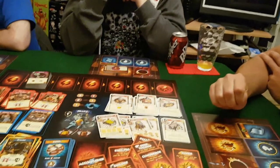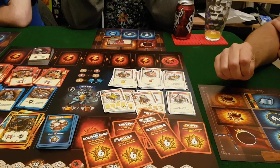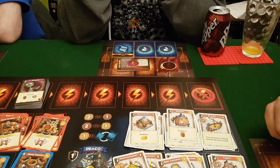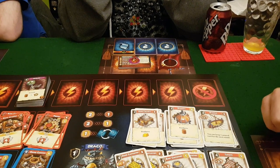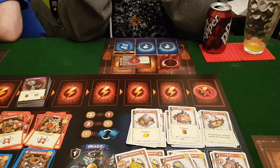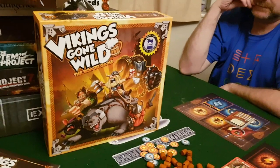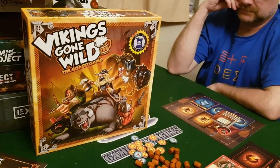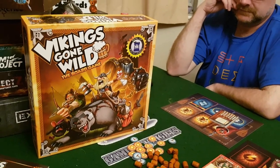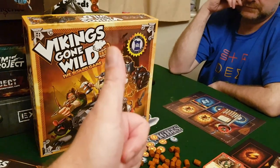Jason's strategy was to complete as many divinity thresholds as possible, try for undead cards when they appeared, and just tick over points since the game ends quickly. Final wrap-up: Vikings Gone Wild from Lucky Duck Games is a standard deck builder with some interesting mechanics. There are tons of expansions available — they'll be doing a review with an expansion soon. Thanks for watching, see you guys later, bye.